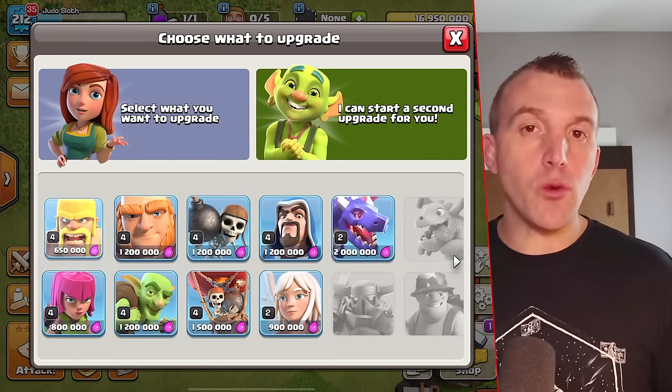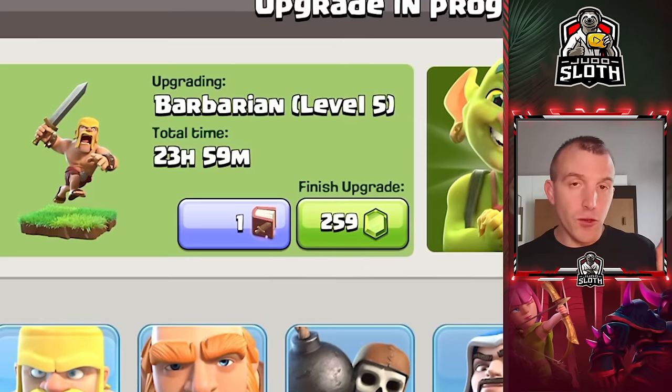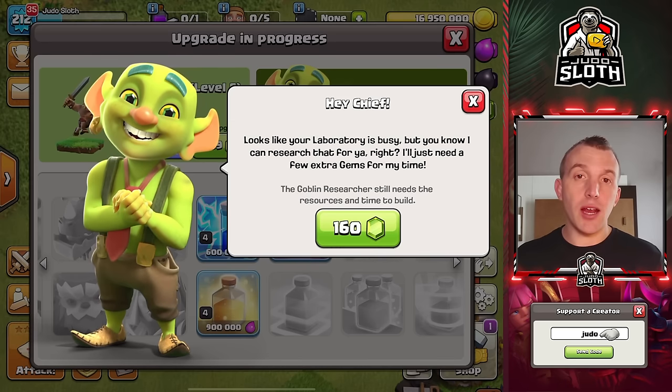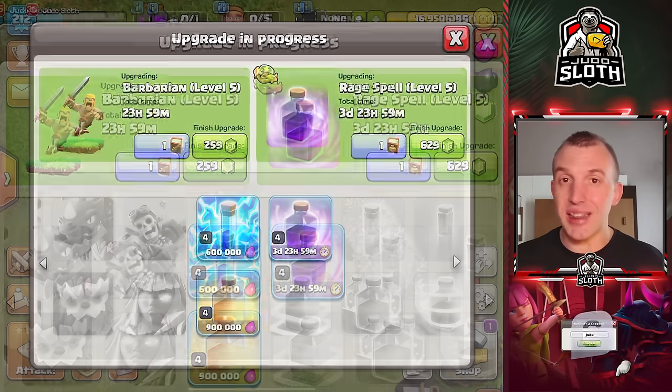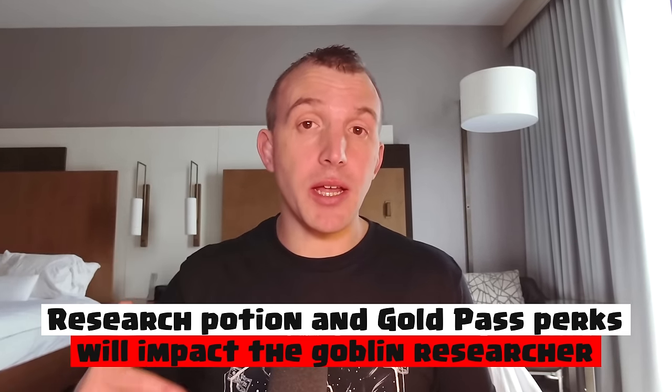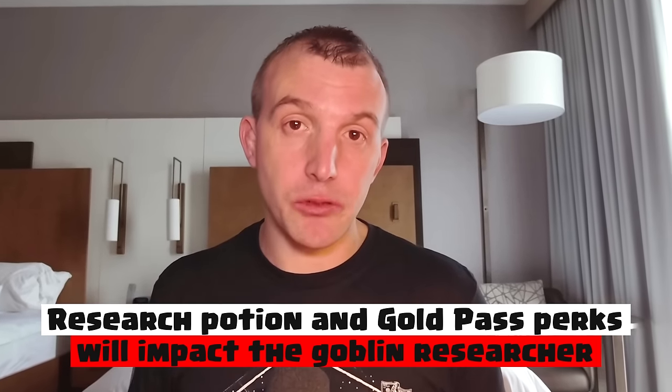The Goblin Researcher works exactly the same, just in the laboratory. If you already have an upgrade researching, you can pay gems in order to have two upgrading at the same time. Exactly the same rules from the Goblin Builder apply to the Goblin Researcher as well.